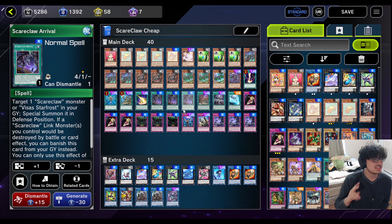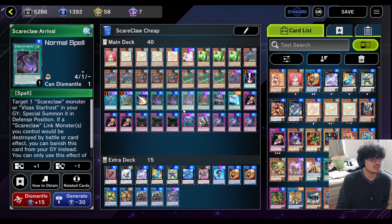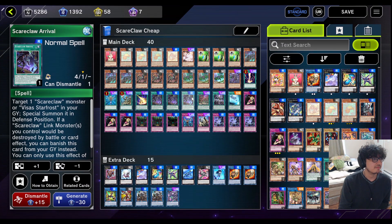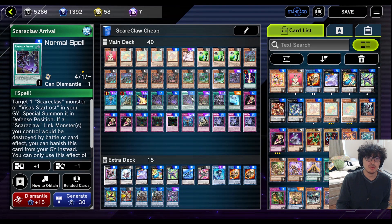Next we got three Scareclaw Arrival. This is pretty much like Monster Reborn only for Scareclaws — you can special summon one back from the graveyard. The only thing is you can't special summon back your links because links can't be special summoned in defense. So it's only useful for your effect monsters in the main deck. It also has a graveyard effect where you can banish it from the graveyard and then your Scareclaw link, if it would be destroyed by battle or card effect, nothing happens. So it's good protection.